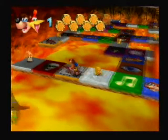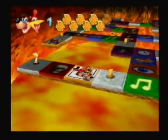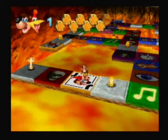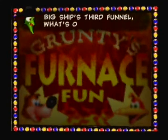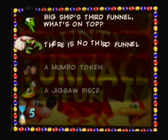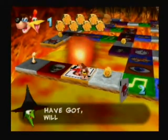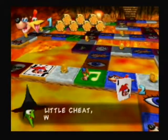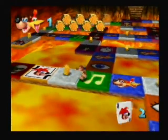We have another health square, then a Banjo joker square. On the joker square we could get any type of question — from eye switches, music switches, or game switches. The question asks about Rusty Bucket Bay's big ship third funnel — the ship doesn't have a third funnel, so we get it right. Each joker card you have will skip one question. Press B to use it when on a square you don't want to answer — it'll automatically move you on to the next square.